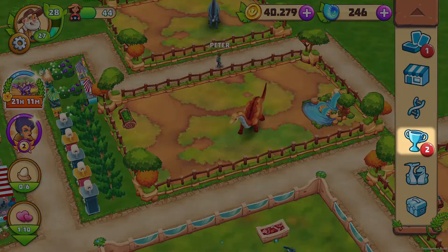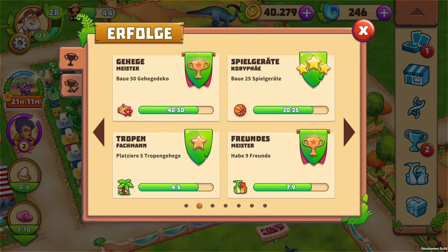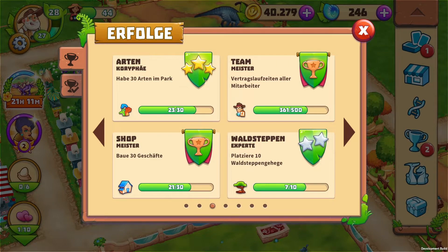Behind this little trophy you will find an overview of achievements. As you play, these will be completed automatically, and a pop-up window that displays the reward will appear.